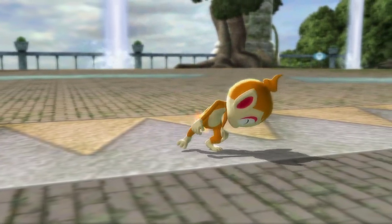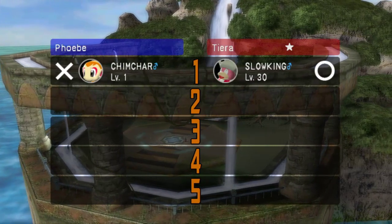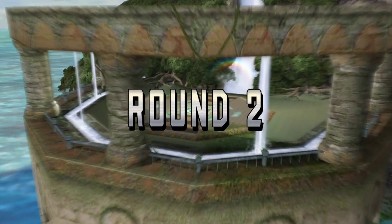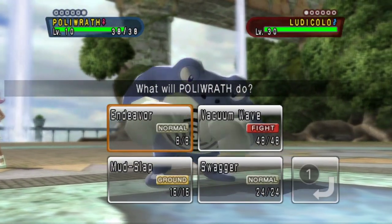If I know that the opponent has Leftovers or anything like that beforehand, some of these Pokémon have the move Swagger, and that move can use the element of luck to hopefully take the opponent out. Still need to be lucky, still needs to hit — I think it's 90% accurate. And then the opponent needs to hit itself in confusion, but the chance at least exists.